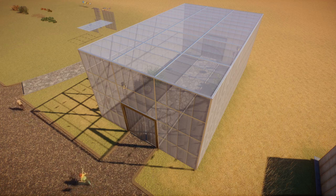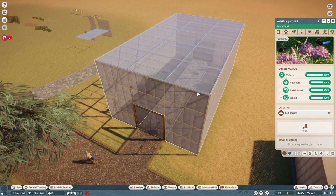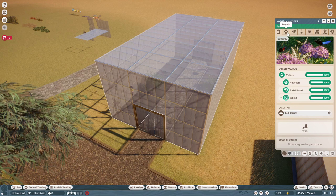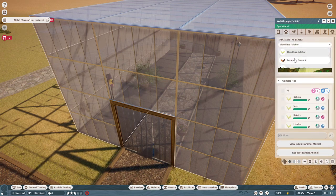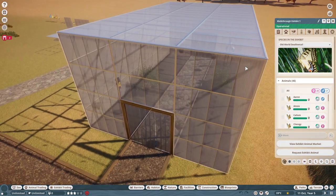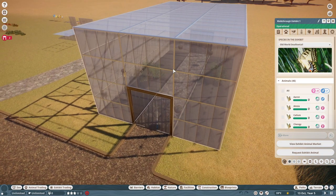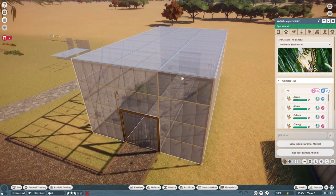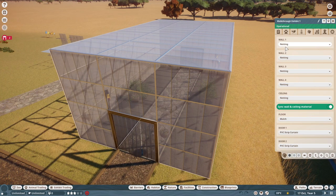Now to the meat and bones of the Grasslands Animal Pack. We kick things off with the new exhibit animals — not one but five different butterfly species that you can also house together in one exhibit, making it the first interspecies exhibit. They even get an enrichment bonus from cohabiting. The five species are the Cloudless Sulfur, the European Peacock, the Menelaus Blue Morpho, the Monarch, and the Old World Swallowtail.